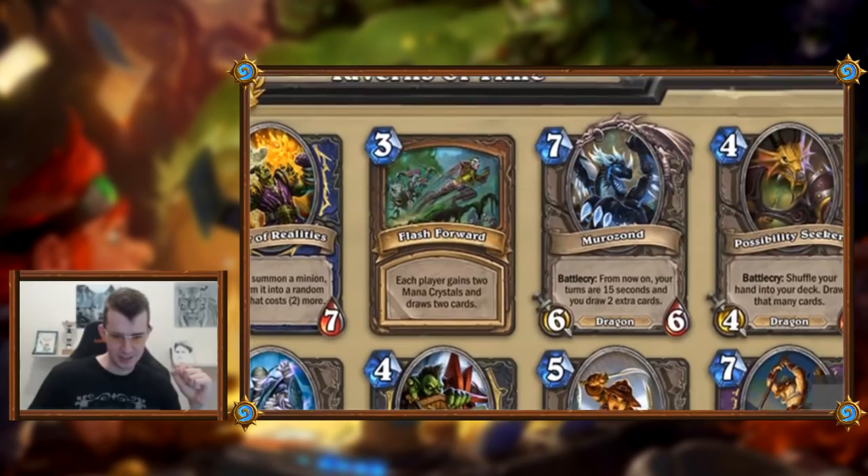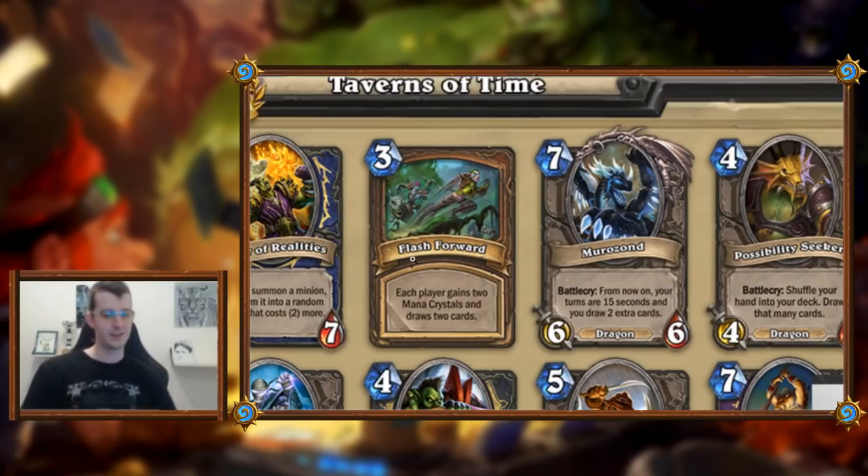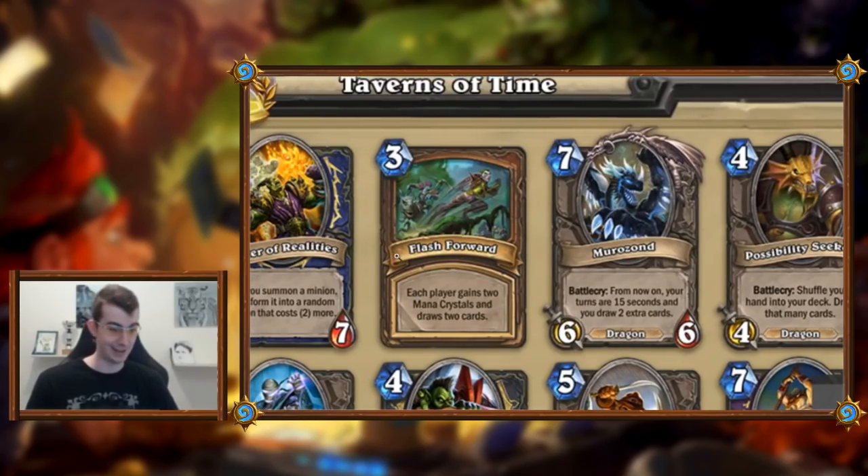Next card is Flash Forward: each player gets two mana crystals and draws two cards. We've seen this kind of effect before — it's always kind of meh. You look at the effect like wow, two mana crystals, two cards, but your opponent gets it too. So then what's the point? You're the one spending a card doing it. Unless chat has a valid reason why this card isn't bad, I'm not going to like this one, especially not next to Master of Realities.